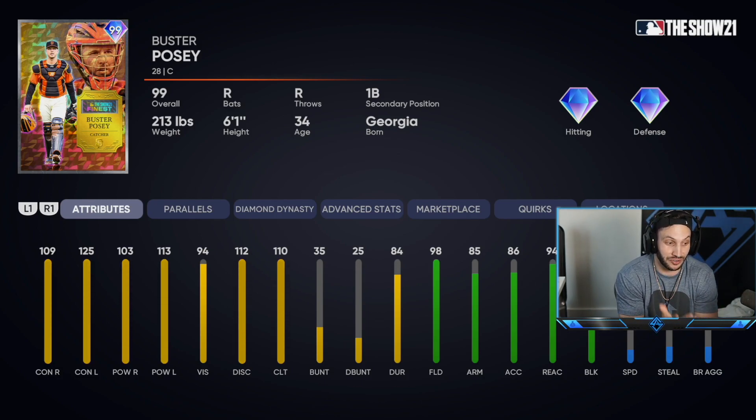This card looks really good. He has 109 contact against righties with a max 125 against lefties. He has 103 power against righties with 113 against lefties. He has incredible fielding behind the plate — 98 fielding, 85 arm strength, 99 blocking — but he's slow with 14 speed. All he does is hit home runs, so we're good. I'm excited to try him out. He had an incredible career and deserves a card like this. Hopefully he hits a couple moonshots.